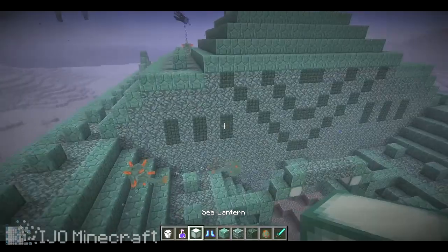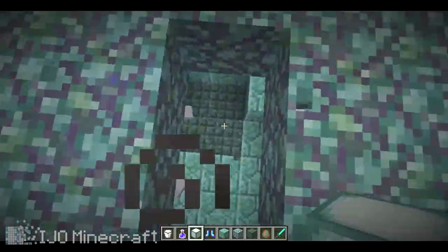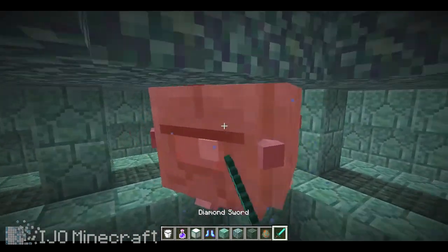It's always random, and there is an elder guardian that I think spawns in the center — so there he is, right there. If we kill him, I need to get it from someone else.